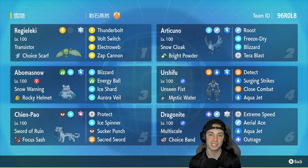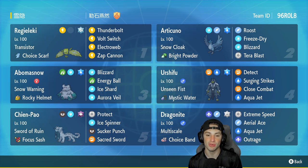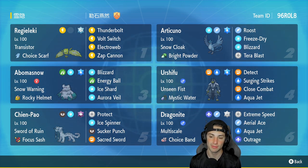Articuno's Tera type is Water, so Tera Blast will turn into a Water move. Third slot is Articuno's best friend, Abomasnow, with Snow Warning to set the snow and control weather. It has Rocky Helmet with Blizzard, Energy Ball, Ice Shard, and Aurora Veil. Urshifu is in our fourth slot — you're going to be seeing it plenty of times on the ranked ladder. It has Unseen Fist, Mystic Water, with Detect, Surging Strikes, Close Combat, and Aqua Jet.